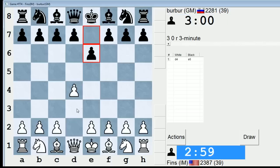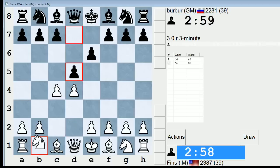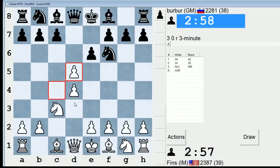Hey guys, this is John, and I'm playing Berber in the 3-minute pool on ICC. Berber is playing e6 on move 1 followed by d5, and we have a QGD.